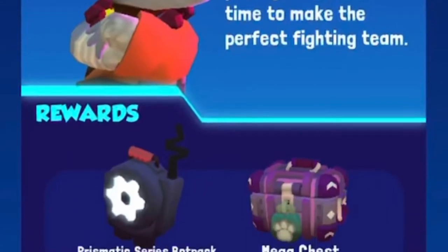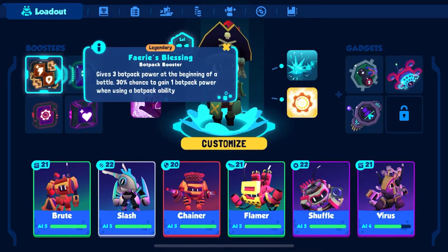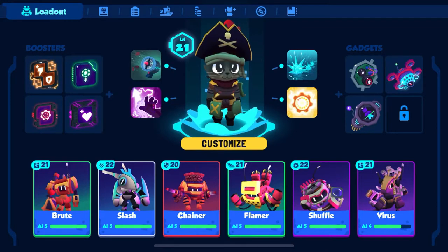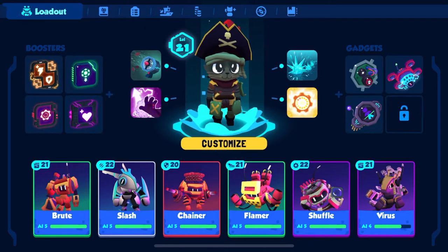I'm going to do this run through with Brute, Slash, Chain of Flamer, Shuffle, and Virus. I'm determined to use the Fairy's Blessing legendary booster that we've just acquired. I've also got alt charge, alt cooldowns, and bot health. For my abilities I'm taking in Hyper Charge, Ice Wall, Gust, and Proximity Translocator.